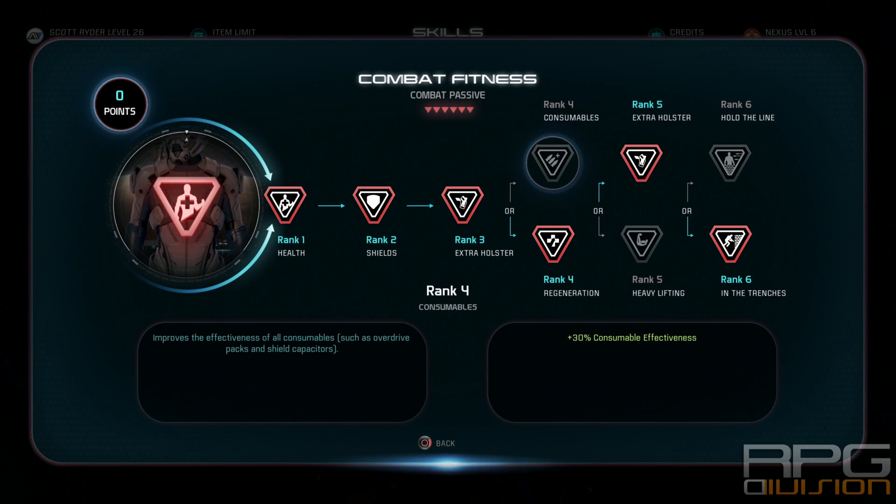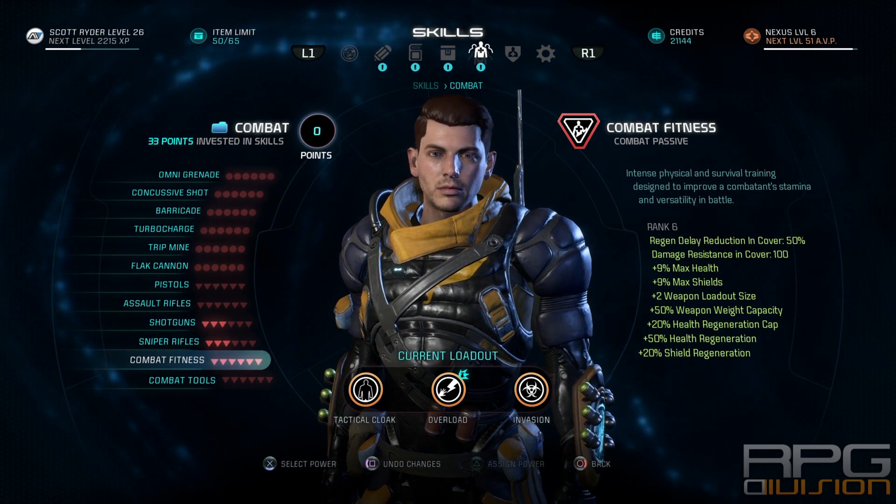For the combat skill tree, go for the full one if you want, but you don't need to reach rank 6 — it's optional. I went with extra weight capacity so I can carry two weapons while maintaining plus 100% power recharge rate, which is important because we want our powers — especially Cloak — constantly available. Rank 5, which reduces weapon weight, I would recommend. Ranks 4 and 6 are up to you.